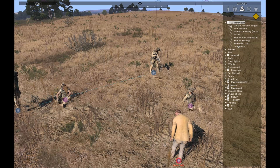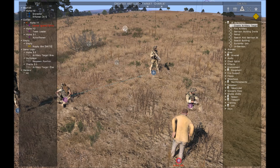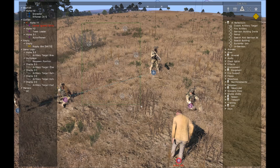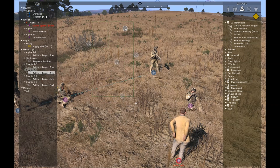Another quick thing in the behavior section is that artillery targets are now named. So if I create some artillery targets, you'll see that they're called Bravo, Charlie, Delta, Echo, Foxtrot in the order that they were created. That just lets you keep track of those things a little bit easier.